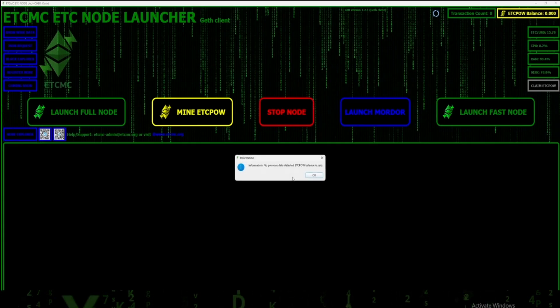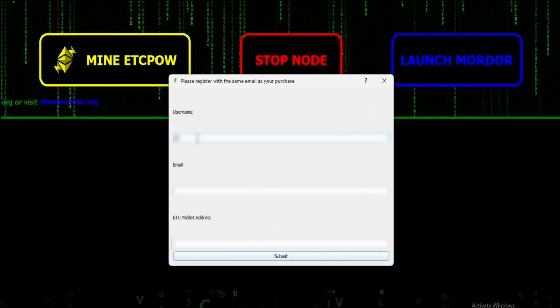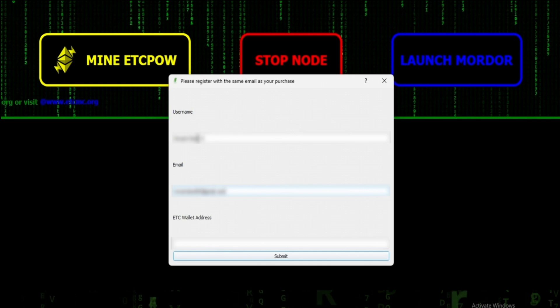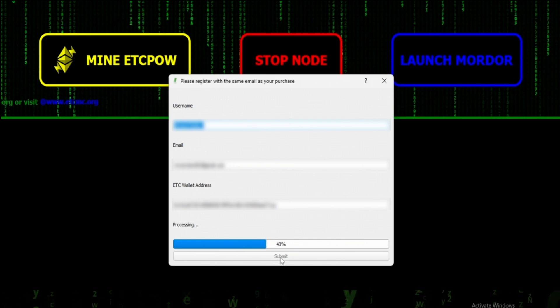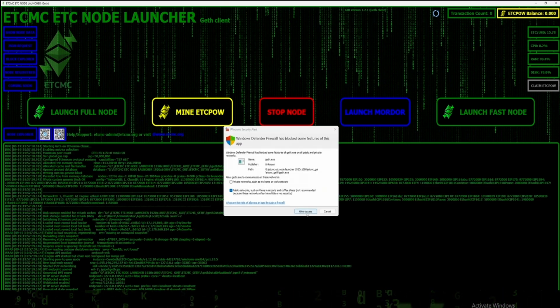There's the dashboard - hit OK. Up in the top left, click Register. This is where you enter your username and email that you used when you bought your license - make sure it's exactly the same. Your ETC wallet address goes down below - that's going to be the wallet address from your MetaMask, so make sure it's from MetaMask. Copy and paste that in and click Submit. The first time we did this it errored out, but after restarting the node it worked fine.